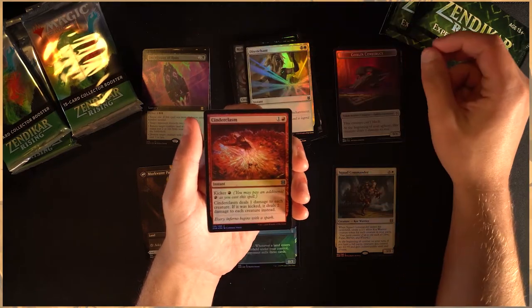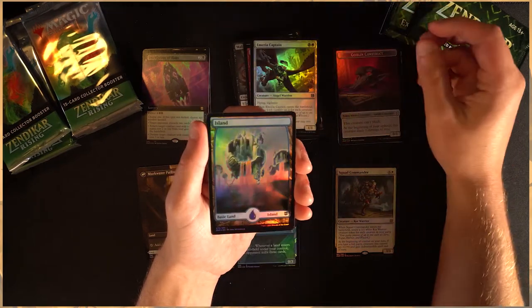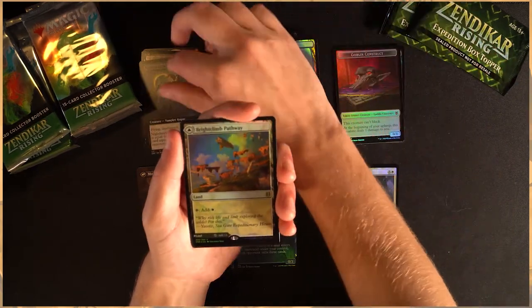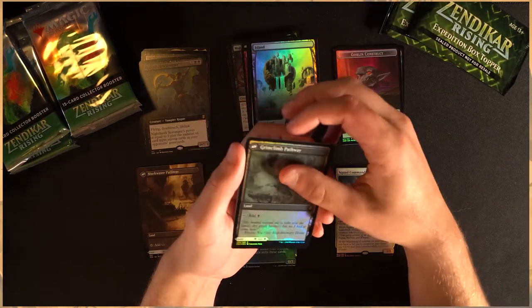We're obviously having a few issues starting off with things like Omnath as well as Scoot Swarm in a couple of decks, but overall I think it's going very well. It's a very nice meta shift from what we used to have so I'm happy about that. Oh, Nighthawk Scavenger — I love that card. Bright Climb Pathway and then Grim Climb Pathway. Very nice.